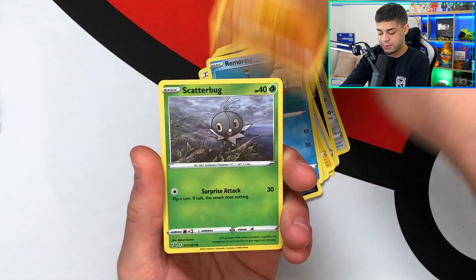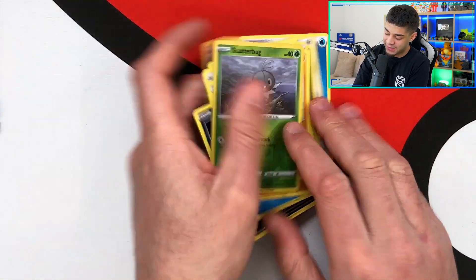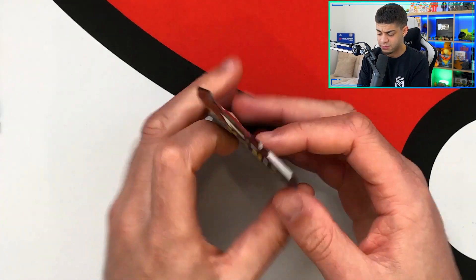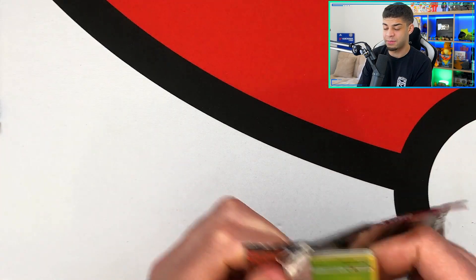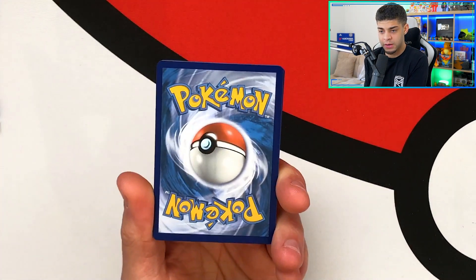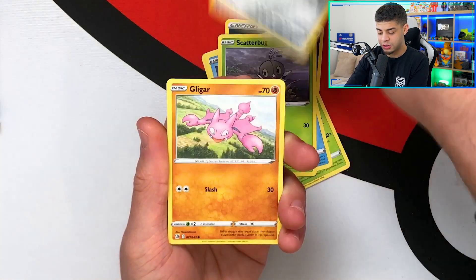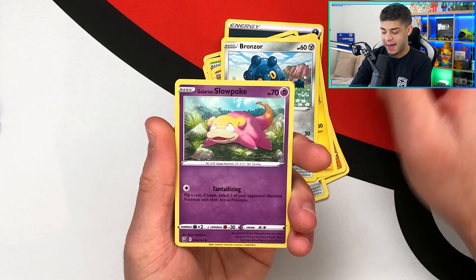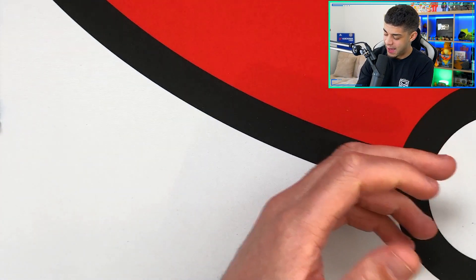Pack two: water energy, Golbat, energy recycler, Yamper, Lickitung, Zubat, Remoraid, Onix, a reverse holo Scatterbug, and an Aegislash regular rare. My luck recently has just not been good — I don't know what's going on. Pack three: dark energy, Honchkrow, Carnivine, Scatterbug, Gligar, Electrobuzz again, Bronzor, a Galarian Slowpoke, and the final card is a regular rare Boltund. The bad luck absolutely continues.